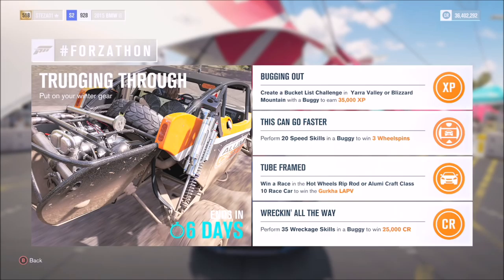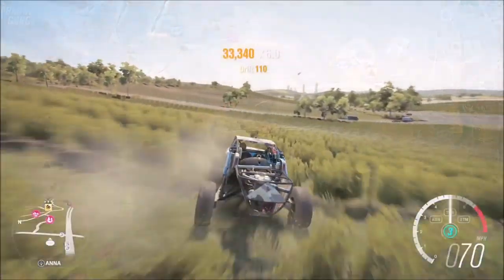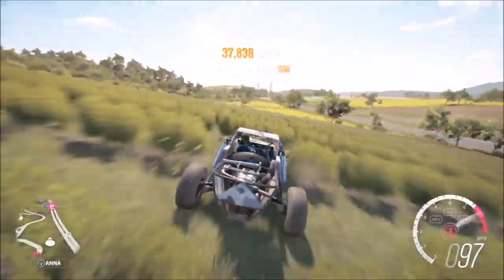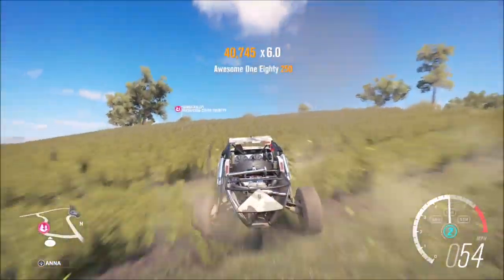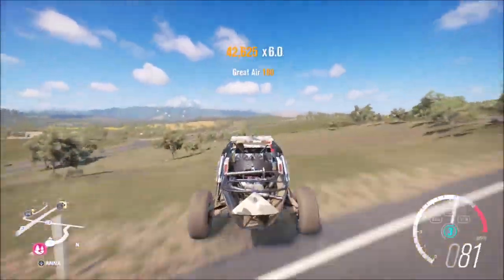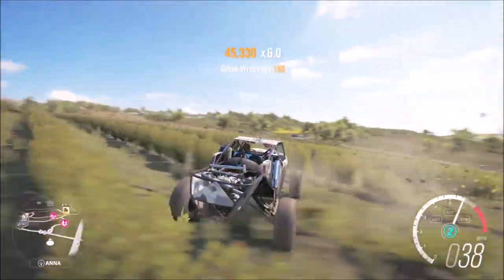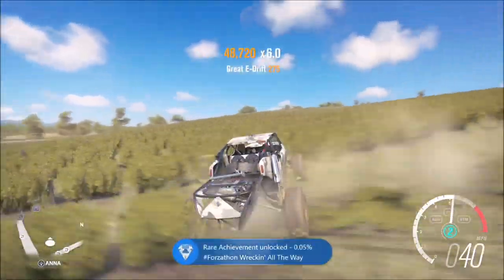The final challenge wants you to perform 35 wreckage skills in a buggy to win 25,000 credits. I came to an area just off the highway — there are tons of bushes and it's a lot easier to destroy the little fences and plants to get wreckage skills. Keep your speed up to maintain the chain. I stayed in the Lumai Craft Class 10 race car. You can also do it in the city center knocking over bins and poles, but I suggest doing it in the fields — it's a lot easier and saves time.